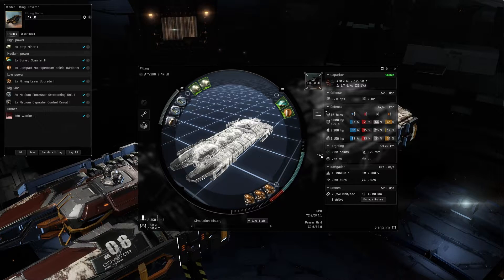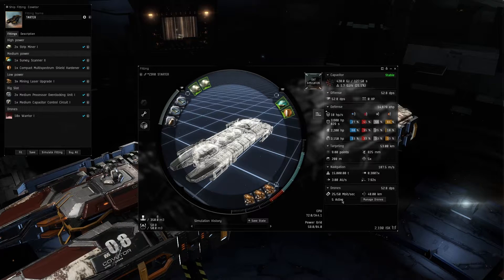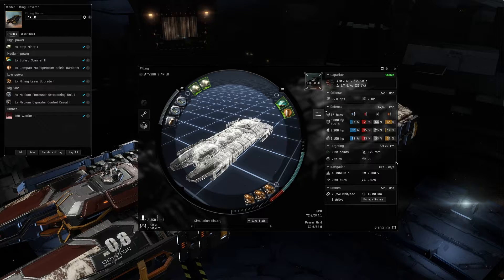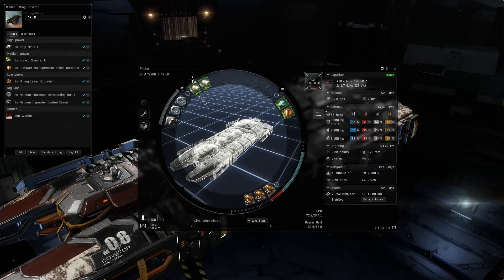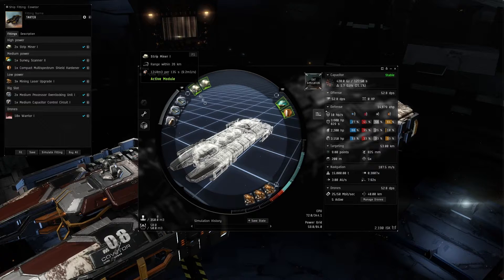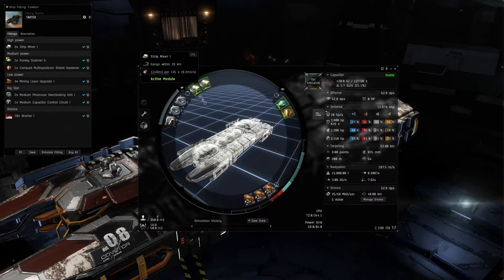As far as EHP goes, when simulated we're coming in at around 14,000 EHP — not great, but the purpose here is yield, basically a glass cannon type of thing. Based on your skills, we have a drone range of 40, a max velocity of 187.5, and a targeting range of 53.